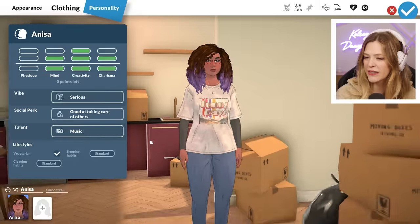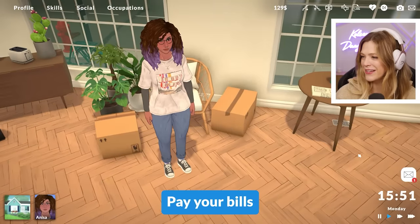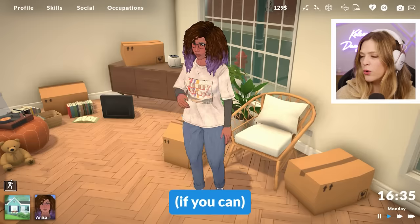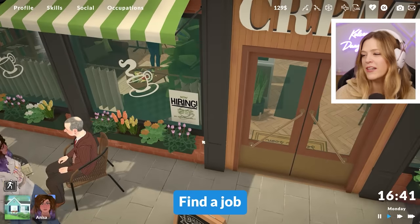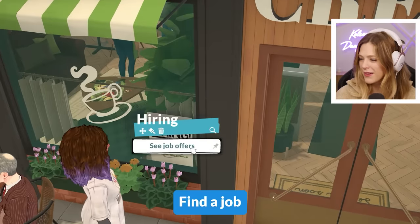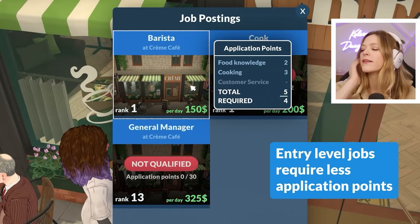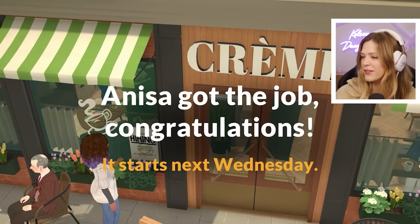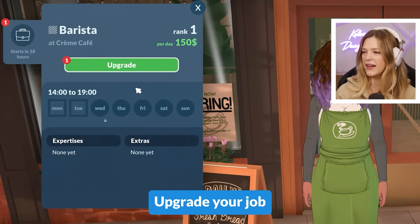Social perks, lifestyle, vegetarian. She's in her world — she's obviously just moving in. She's got a big bill she has to pay, so she's got to find a job. I love all the sounds; they're very satisfying. Barista, cook, enjoyable manager — she's not qualified for certain ones. I like all of the design of everything here.